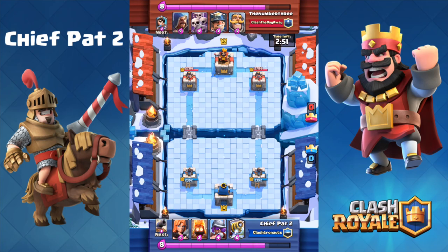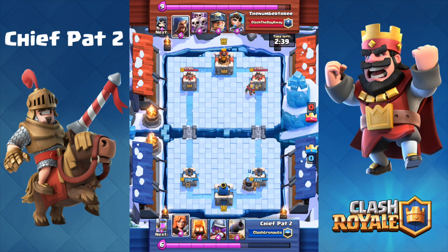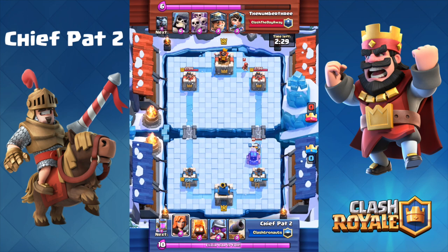Hey, what's up guys, Chief Pat here and today bringing you guys a brand new Clash Royale video — episode number 52 of my Let's Play series. As you guys can tell by the title, I found my second ever Legendary card on this free-to-play account. I actually got it out of my crown chest, which was pretty lucky. Let me show you the battle that got me my crown chest beforehand, because it actually turned out to be pretty ridiculous — and maybe that's why I got the Legendary.